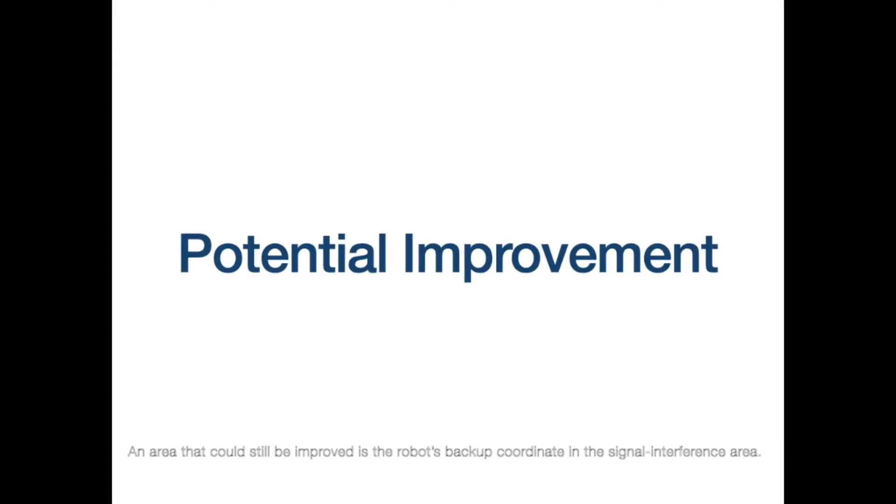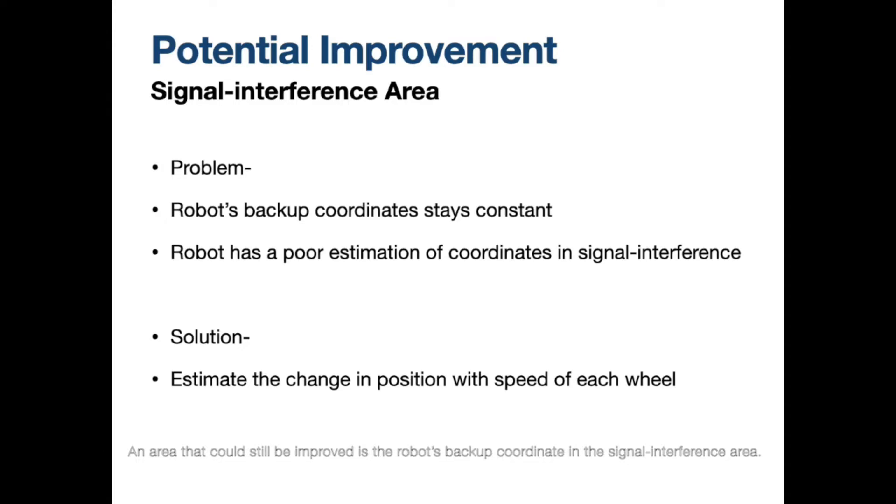An area that could still be improved is the robot's backup coordinate in the signal interference area. Currently, when the robot enters a signal interference area, its backup coordinate estimations are not completely accurate because the coordinate stays constant while the robot moves. A hypothetical solution is to estimate the change in position with the speed of each wheel, so the robot could calculate its exact position if there are no external interferences.